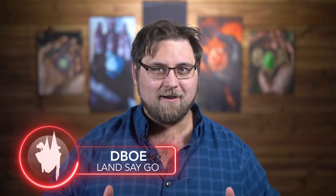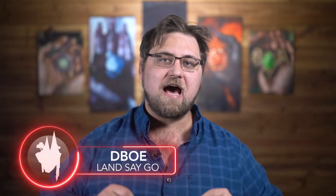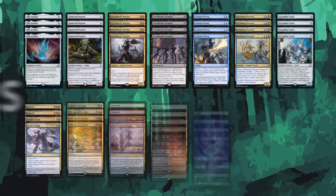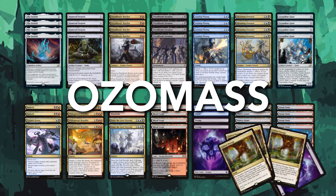Ladies and gentlemen, hello, this is Debo from Land Say Go, and my god, do we have a decklist for you today. If you are an aficionado of creatures with counters, then this is the list for you. We call it Ozomass, and it has been winning us games left and right. This is an aggro list that has a small on-curve combo that'll really make you smile.